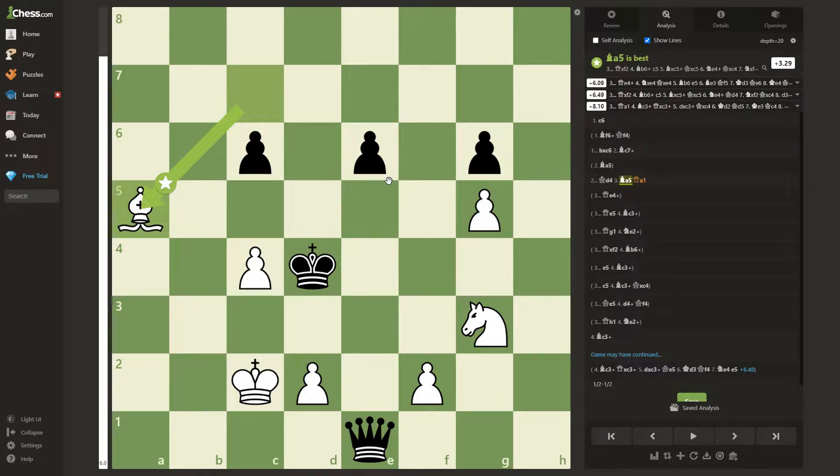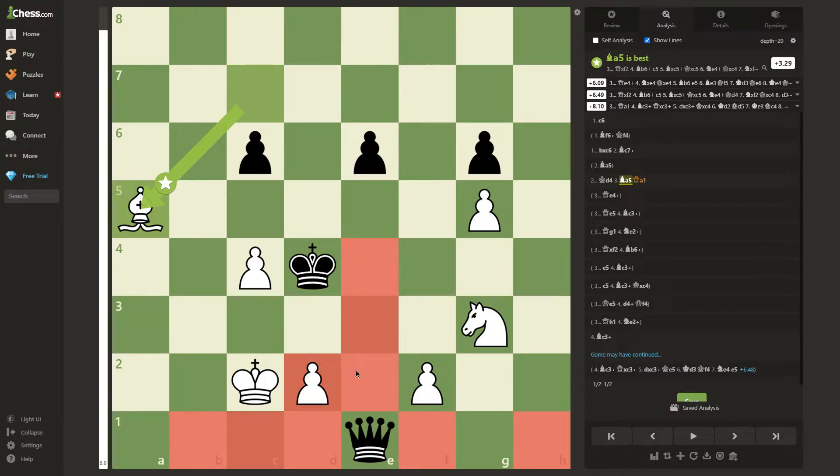Believe it or not, in this position, every legal move that black has will get his queen captured in either one or two moves. Let's highlight the squares which black's queen can obviously not go to. Some of them are highlighted in red, and if black's queen goes to any of those red squares, the queen will be captured. That leaves black's queen with only a few moves: a1, e5, capturing the pawn on f2, and finally g1.